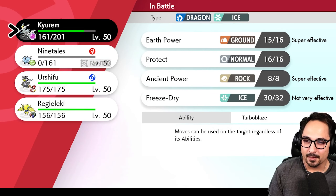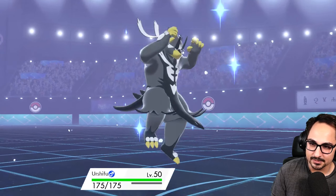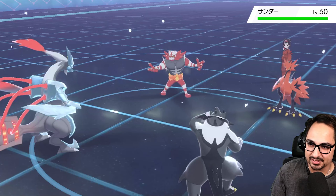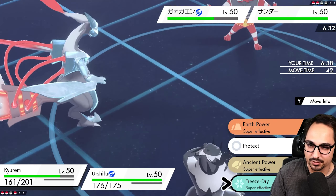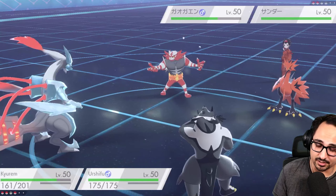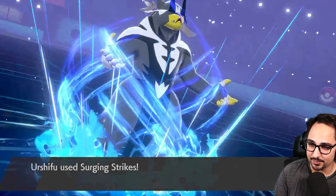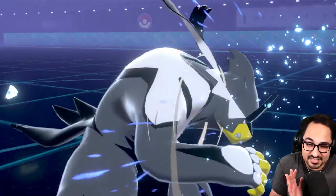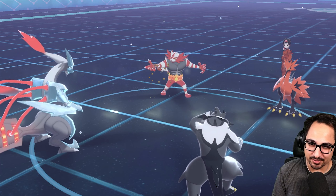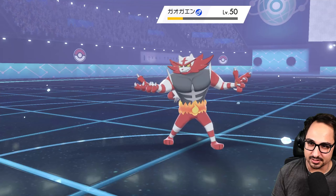There's the Flare Blitz from Incineroar onto Ninetales — it'll knock out Ninetales even through Aurora Veil, because Ninetales is not too tanky. We can end this battle right here by just taking out Incineroar — it's an instakill. My opponent only has one more Pokemon in the back. Sending out — it's gonna be the Galarian Zapdos. Zapdos is a little spooky but Freeze Dry should still do its job. Surging Strikes on Incineroar should win the battle. They're gonna hang on and Detect. Incineroar goes down.